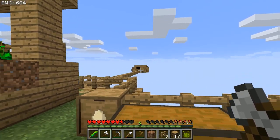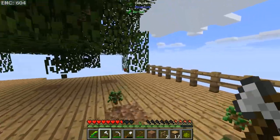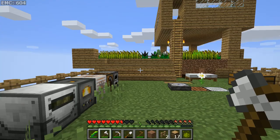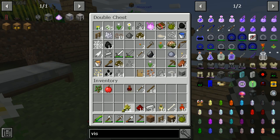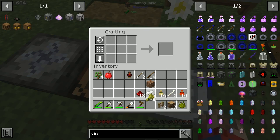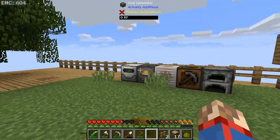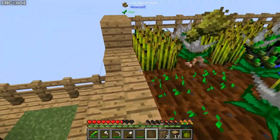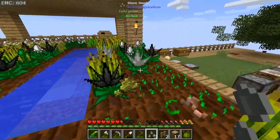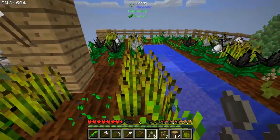I realise that mob farms should actually be three tall instead of two, so you can get endermen. I'm going to get some wheat. I don't think I've really been sorting out the food on this - no, I haven't. I really didn't get very far in this at all, did I? Not going to worry too much about that; I'll get a little bit more wheat. There's a lot of other stuff we could do, but I'm going to try and keep the focus just on what I've said we're going to do.